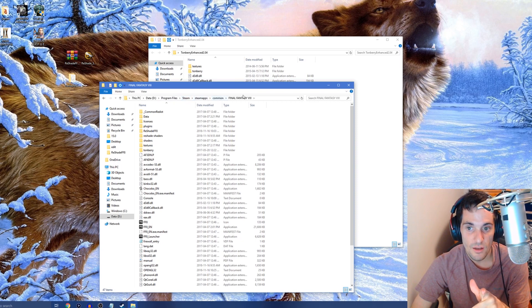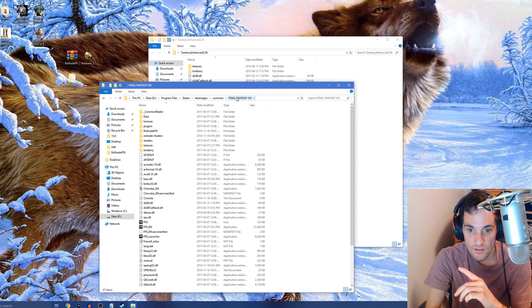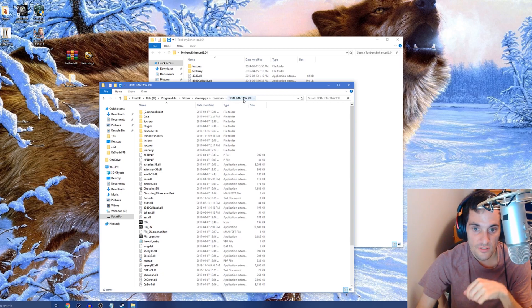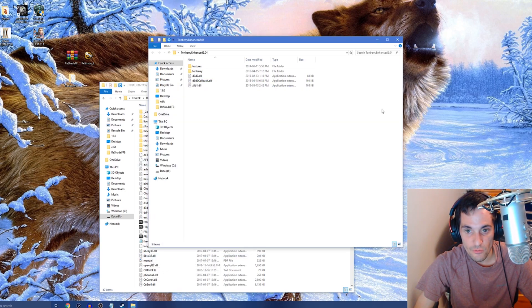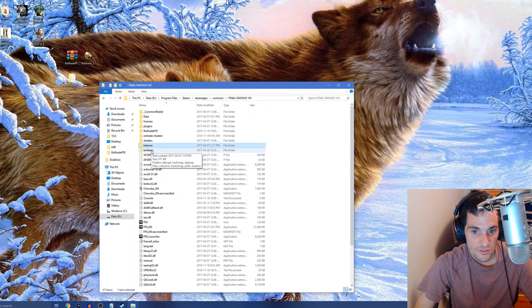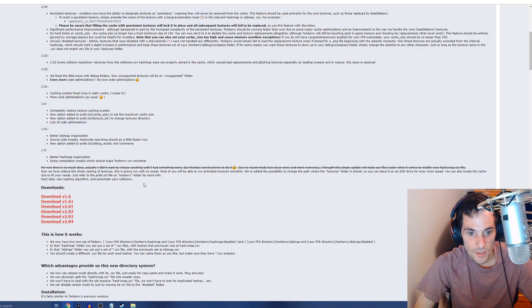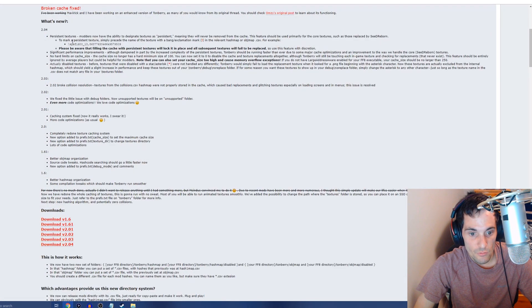Click Common, then click on Final Fantasy 8. It'll give you a list of your game folders — if you have more than one game you'll see multiple folders, but click the one that says Final Fantasy 8. This is the parent folder of the game. Now copy everything from the Tonberry 2 Enhanced archive and drag it into the parent folder. You'll now have a Textures folder, a Tonberry folder, and other files.